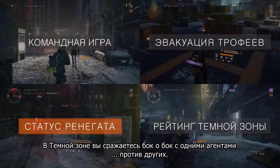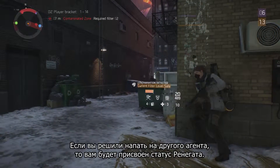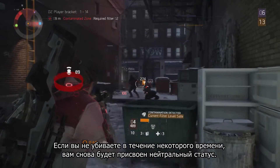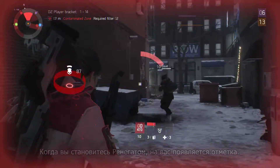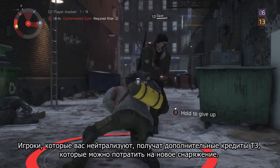In the Dark Zone, you can decide to fight with or against other agents. If you decide to attack another agent, you will turn rogue. If you don't kill anyone after a certain amount of time, you will become neutral again. By turning rogue, you put a target on your back. Players that kill you will get extra Dark Zone funds that they can use to buy better gear.